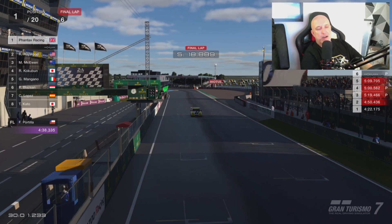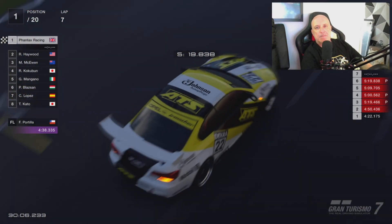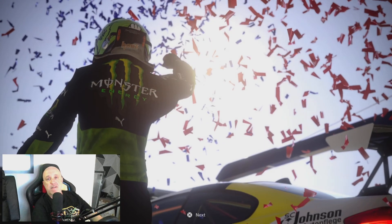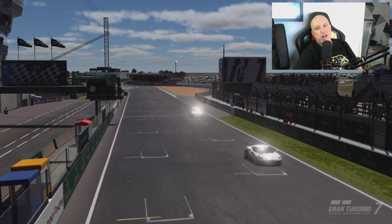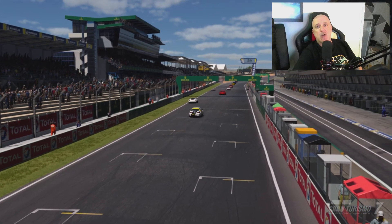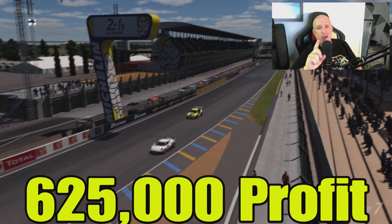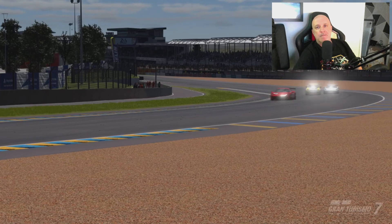Once the counter reaches the 30-minute mark, cross the finish line and take that win. Wins don't come much easier than that — even with the extra pit stop we were still over a minute ahead of the competition. We get the win and a very nice 825,000 credits. A car from a second-hand dealership, a total spend of less than 200,000 credits, and that's a profit of over 600,000 credits just from your first race.